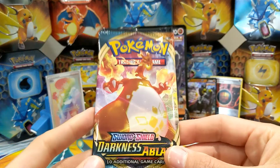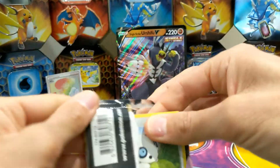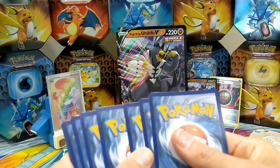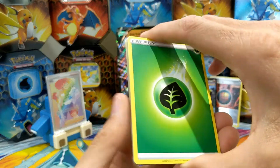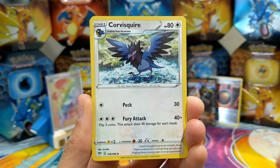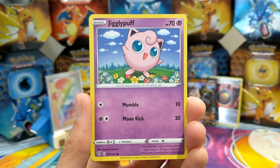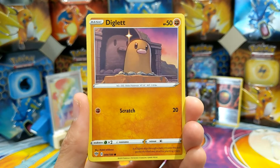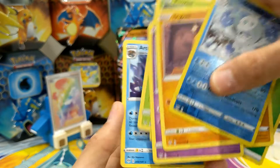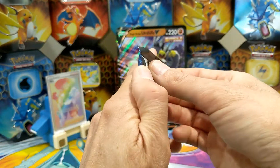On to Darkness of Blaze then. A Charizard in here would be great. Here we go, one two three four: Leaf Energy, Dene, Braviary, Squirtle, Arcanine, Kubchoo, Ralts, Jigglypuff — I love the Jigglypuff — Diglett, Galarian Darmanitan and Arctovish. I've seen many of those. On to the Battle Stars packs!